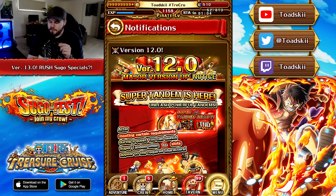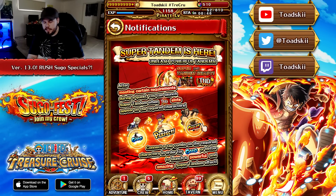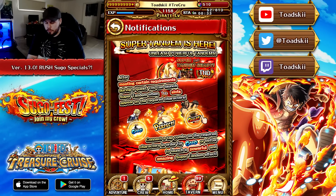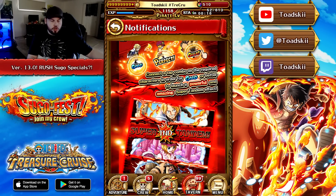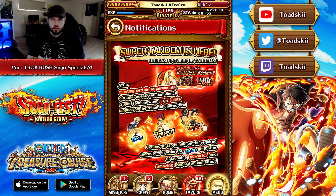Moving on to version 12.0, we have the introduction of super tandem — last year's update. So you can see that every new upgrade from 10.0, 11.0, 12.0 brings these big new character mechanics. Super tandem has been a huge game changer for not only damage increases but also really interesting mechanics — very reminiscent of the original tandem mechanic but revamped for new releases. It introduced the new free-to-play Sabo as the treasure map of that anniversary year. Right at release we had super tandem Luffy, super tandem Kaido, and also Ace and Yamato as a final tap unit — this mechanic saw lots of play.